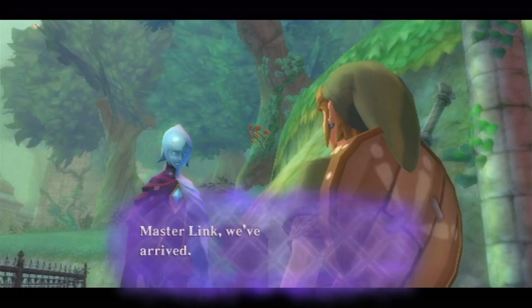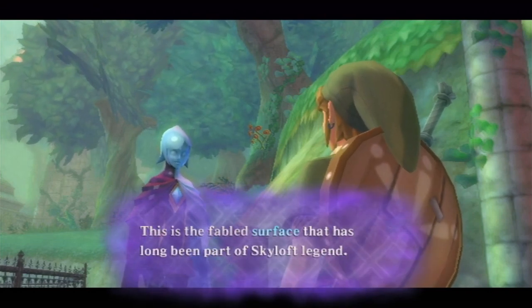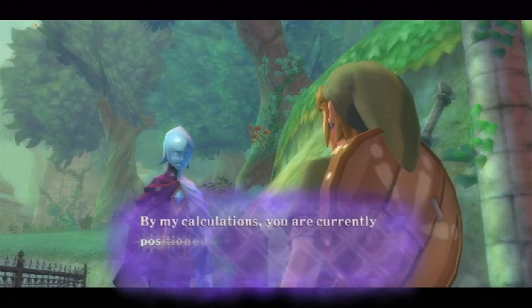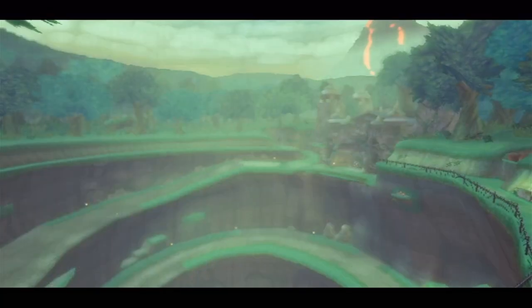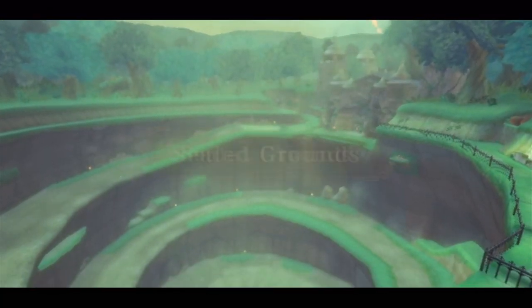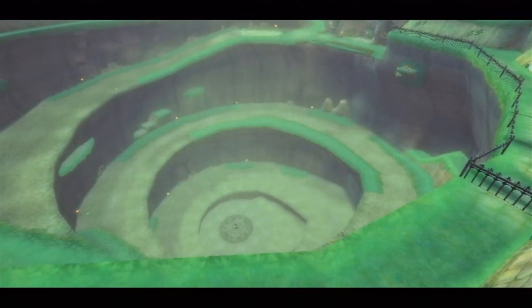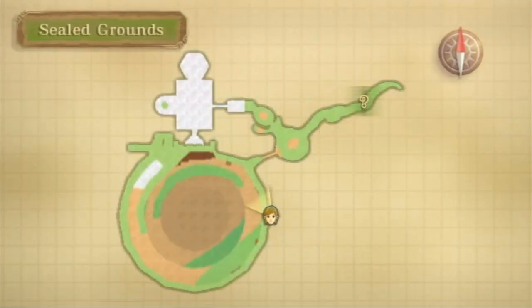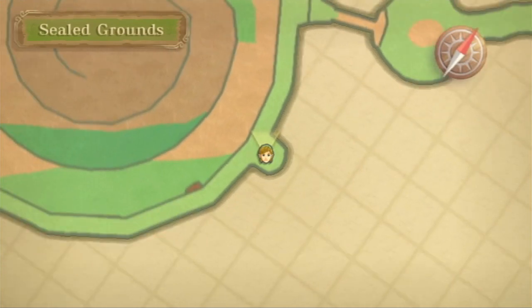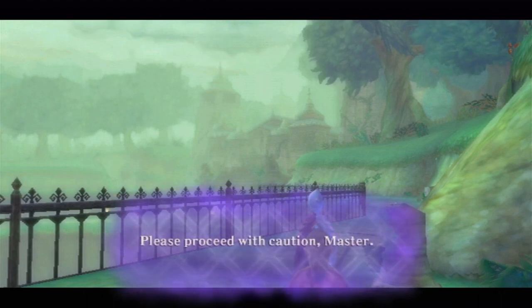Fi says: 'Master Link, we've arrived. This is the fabled surface that has long been part of Skyloft Legend. By my calculations, you are currently positioned in a location known as the Sealed Grounds.' Okay. And the game's gonna tell me that we're at the Sealed Grounds — that's fine. The game's gonna give me everything because now we have a map to go with it. That's pretty cool. Looks like a big map to me. Holy crap.